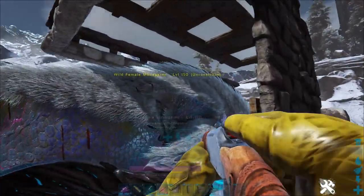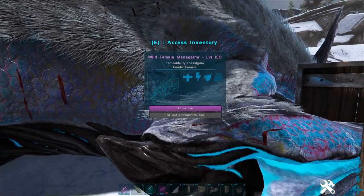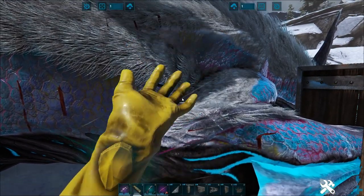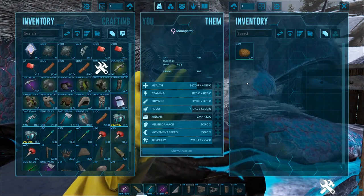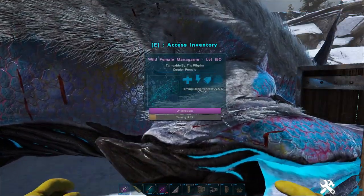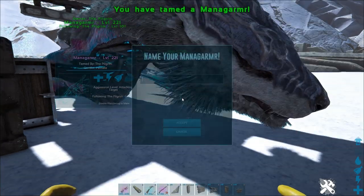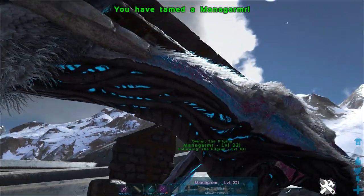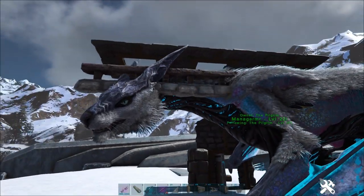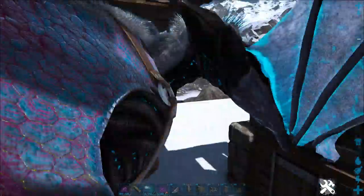Get your kibble in there and you're good to go. It's pretty safe up on that ledge. Another managarmer flew up later on but I killed it - nothing else spawned around us. The tame seemed really quick actually. The wiki says it takes about 56 minutes but it felt nowhere near that. I was messing about a bit so I didn't really watch the whole thing. Get a saddle on him and there you go.